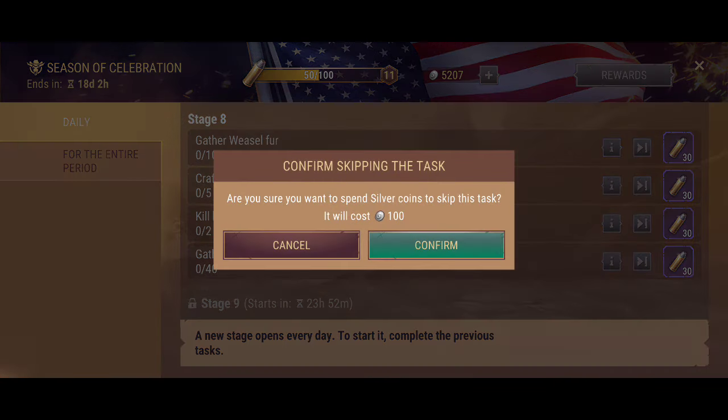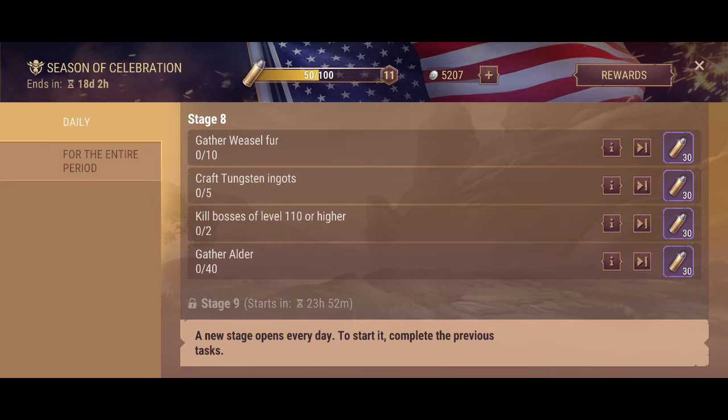We can also pay a way out of it. It's 100 smacks of silver coins right now. It's the 50 one — it's the first one.